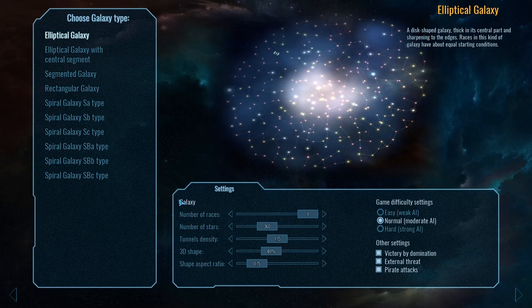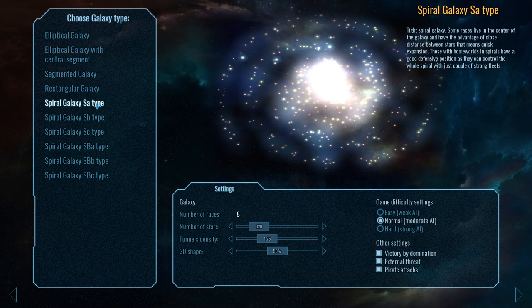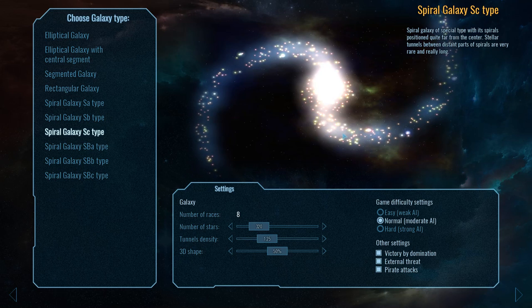Here we have the galaxy selection screen. An interesting thing that this game does is it has two kind of classes of galaxy. It has this elliptical galaxy, which is just kind of a generic map that uses star lanes as choke points and advancement points. This is familiar if you've played 4X before. You don't have to play with these star lanes if you don't want to. There are other galaxy types over here that, as far as I can tell, don't have the star lanes. I haven't actually played enough of this game to know because I've been playing through an elliptical galaxy map that uses star lanes.